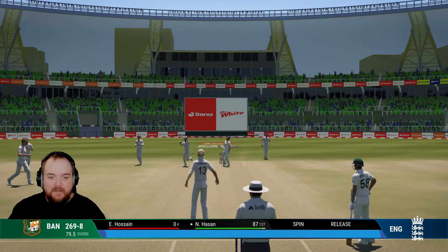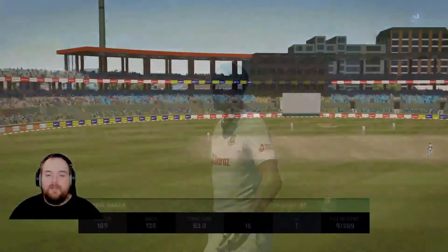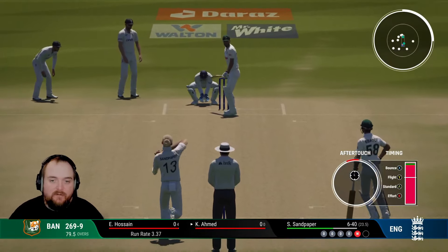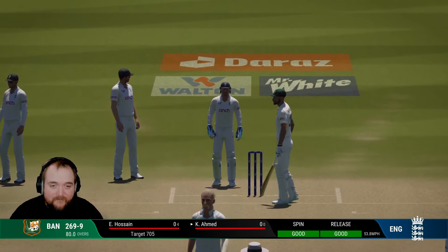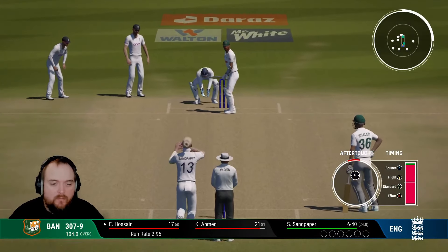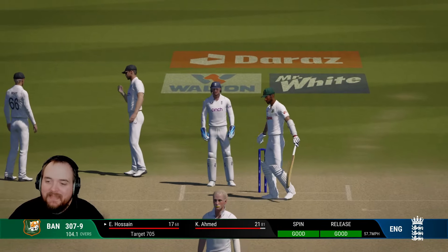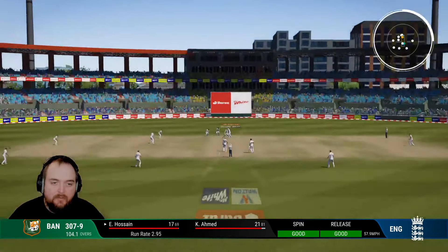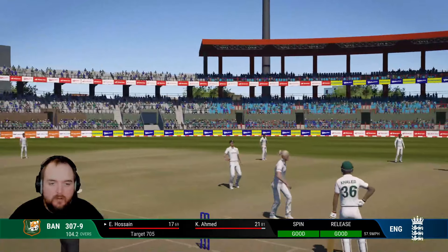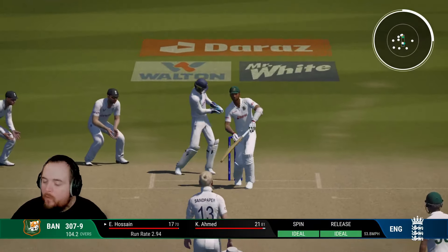Edge gone - there it is! Inside edge, Hasan's gone and we need one more wicket for the win. Sandy's got six, looking for seven. Play and a miss - we've been spelled out. What is happening? How are we letting this happen? There are like two hours left in the day and we're giving them a sniff at a draw. We've taken 19 wickets in this game and Sandy's taken 11 of them - can no one else do anything?